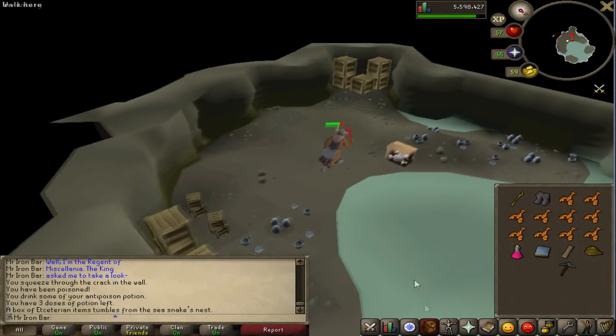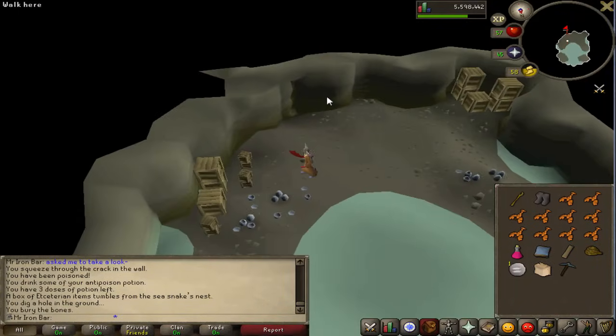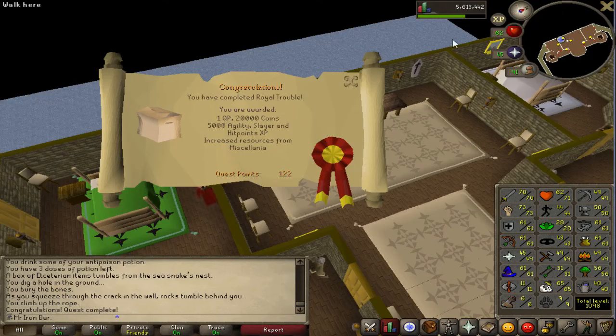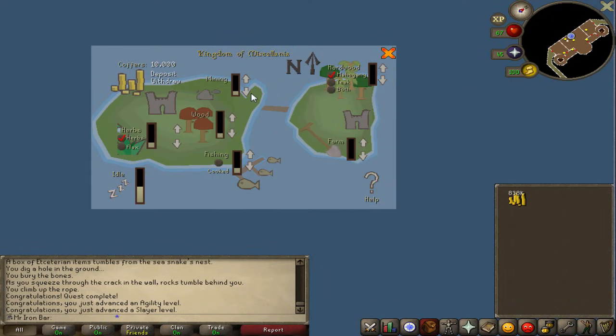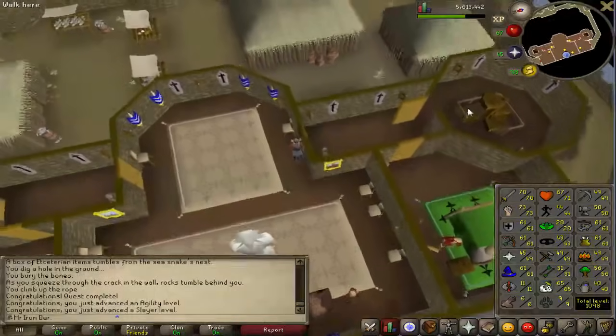We are not done yet — we also have to do Royal Trouble to get the bonus resources. I'm going to go ahead and do that right now. The Sink boss is now dead — pretty easy. Let's get the hell out of here. I'll see you guys at the end of the quest. Royal Trouble has been completed. The XP gains are sick — 5k agility, Slayer, and hit points, and a few GP too, and increased resources. 44 agility and 65 Slayer. What should I be putting my resources into? Definitely not fishing, definitely not mining. I'm going to go 100% into Herblore and put the rest into maple logs. Herbs are really really important — Herblore is going to be a pain on Old School Ironman for sure. It's really important that I got this started.